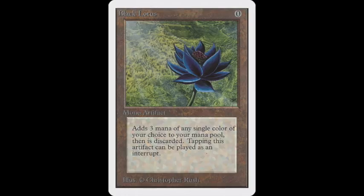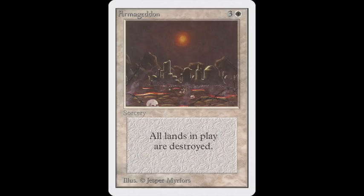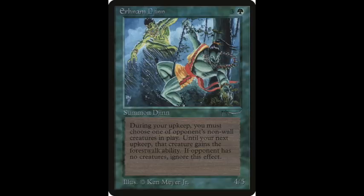Then at turn four, you play your Armageddon. It removes all the land from play, and then you have the more powerful creature — the Urza Djinn. It's a 4/5, one of the strongest creatures in old school you can have for just four mana.